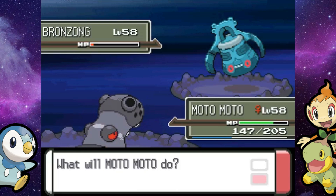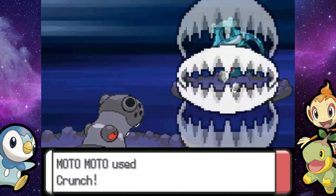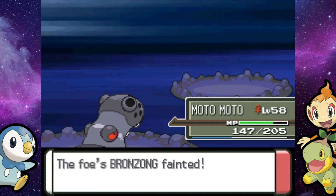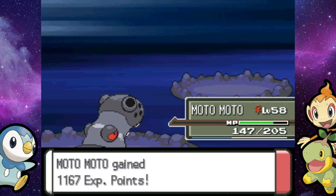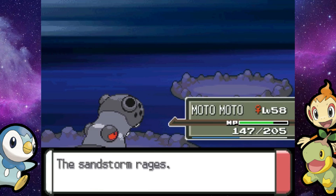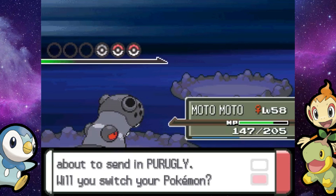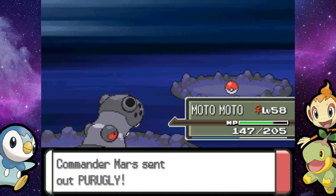Before coming in here, just make sure you have a bunch of Max Repels. You really don't need healing items because you'll be teaming up with Buck and he'll be healing most of your mons. Mars and Jupiter have basically the same Pokemon as they did before, except now they've got Bronzongs instead of Bronzors. It looks like she's going out to her Purugly, so I'll stay in.